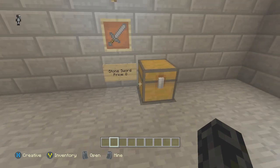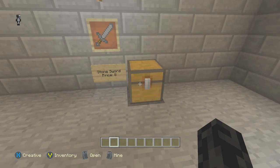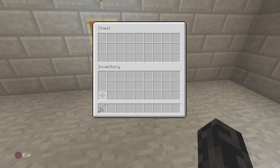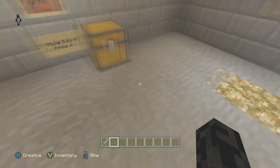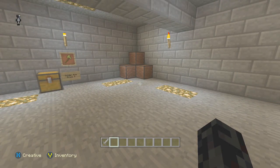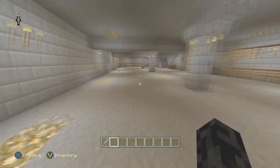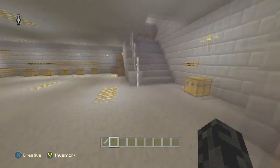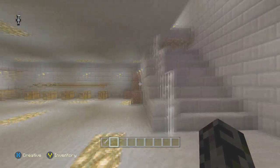Right there is an iron sword. To show you how the purchase system works: let's say I had eight rotten flesh. You open the chest and get the iron sword, but then you have to put your eight rotten flesh back into the chest. That keeps it accurate — otherwise you could just open the chest a hundred times and get whatever you want, and that's no fun if you want to play it like Nazi Zombies back in the day.